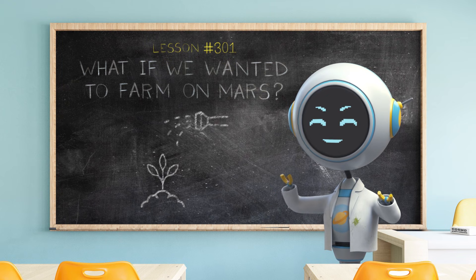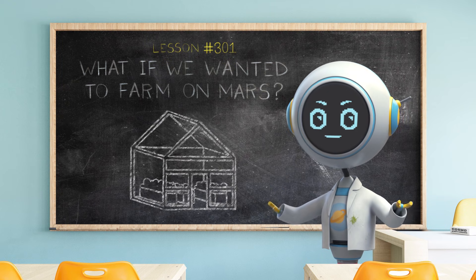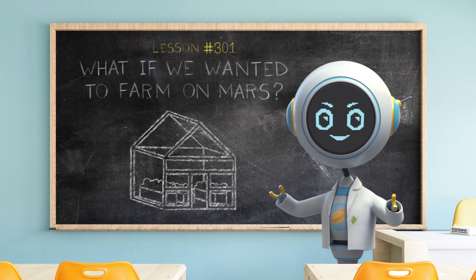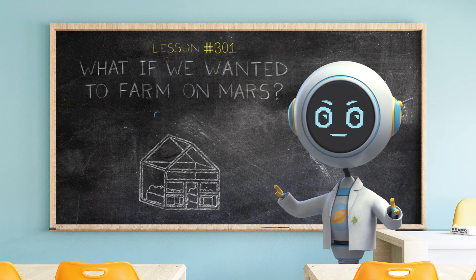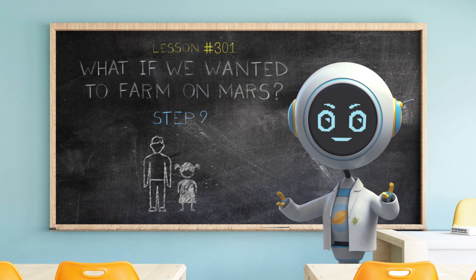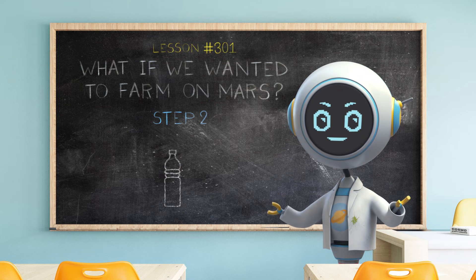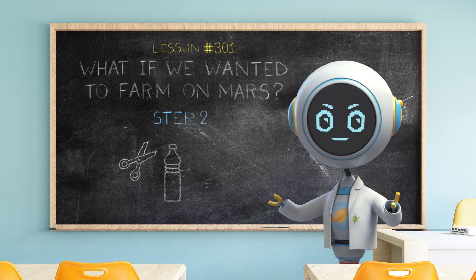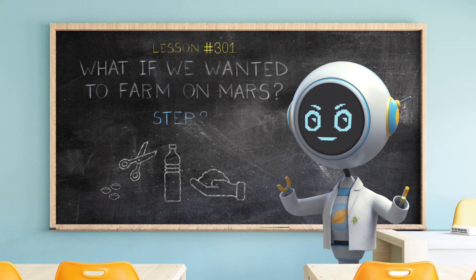In order to grow plants on Mars, we will need to build special greenhouses. What if you built your own mini greenhouse here on Earth? Step 1: find an adult. Step 2: gather your supplies. You'll need a clean plastic bottle, scissors, soil, and plant seeds.